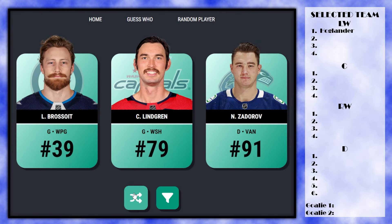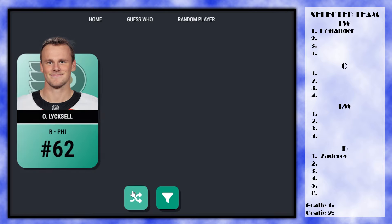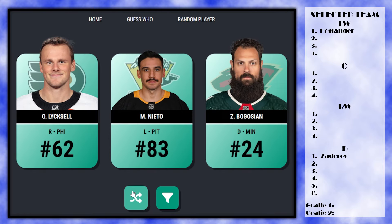Pick two gives us Boisvert, Lindgren, and Zadorov. We probably should grab a goalie but neither one is really gonna make or break our series. Zadorov is a massive offensive defenseman so we're going Zadorov for pick two — that might be a mistake. Then we take Bogosian over Nieto, since I don't know who Liksal is.